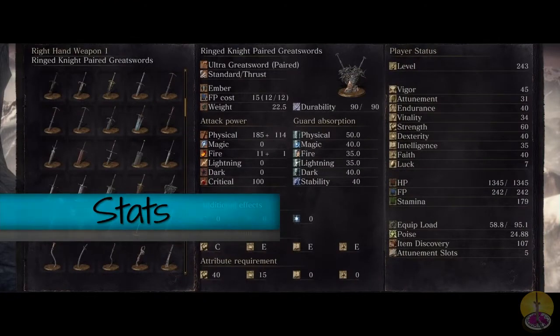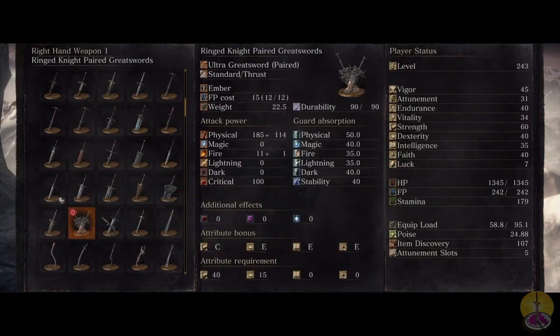Going on to the stats of the Ring Knight Paired Greatswords. Physically, you're already looking at too much physical damage — and this is after it's been somewhat nerfed. We've got a lot of physical damage, a lot of bonus damage, and a little bit of fire damage. For scaling, we've got a C for strength and an E for everything else: dexterity, intelligence, and faith. The requirement to use these is 40 strength — I'm surprised it's not more — and 15 dexterity.